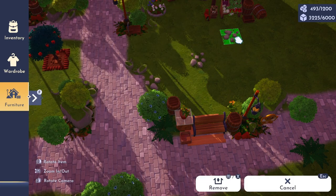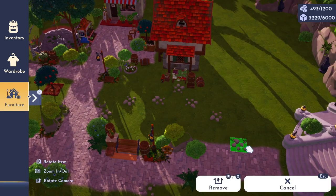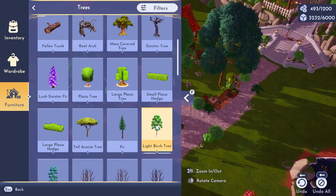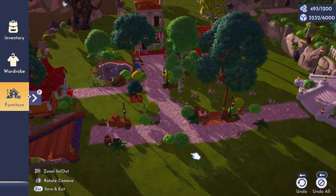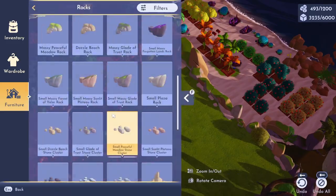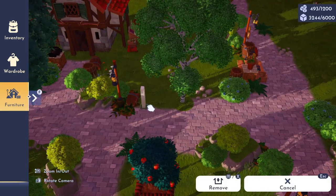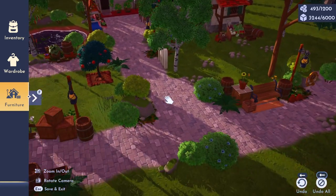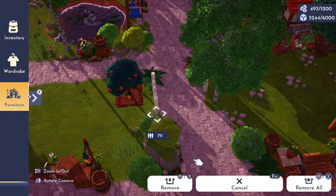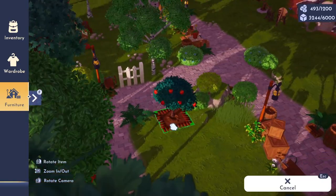Once we have figured out item placement and softened up the edges of our main pathing with some foliage and furniture, I'm going to start using the Peaceful Meadow stone clusters to make trails to our farm stand and then around the side of one of our ponds. I'm not going to be finishing this entire meadow in today's video — just this tiny little neighborhood. I do plan on adding some farmland, possibly an orchard, another house or two, and I'm really hoping we continue to get more town core and cottage core type buildings.